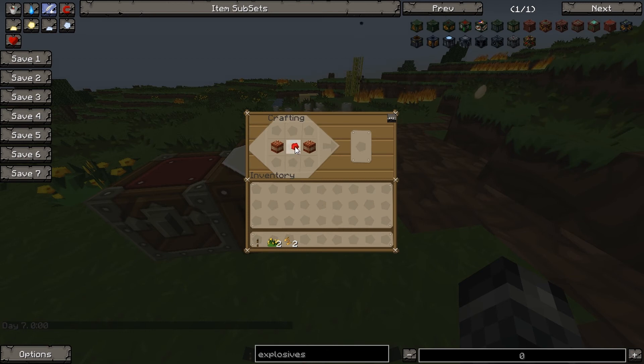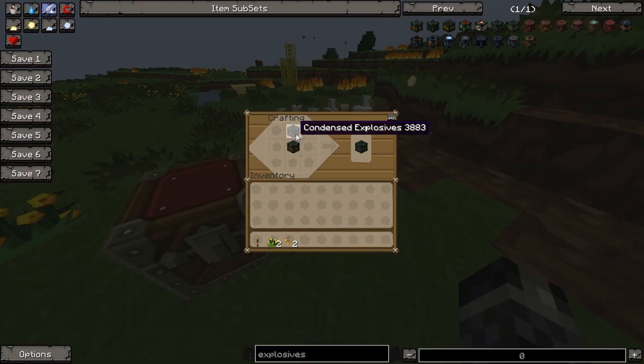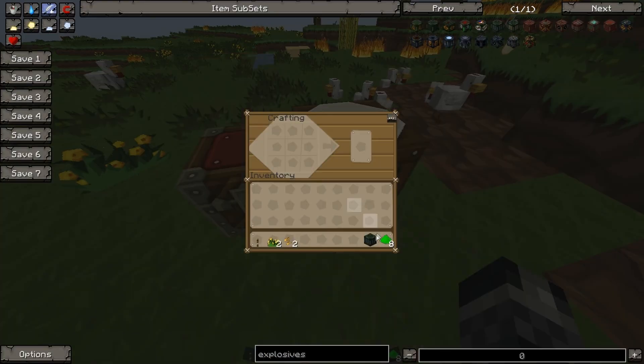TNT, redstone in the middle as usual — condensed. Condensed explosives are pretty much the base for the whole thing. Then repulsive explosives again. And then this time poison powder, not sulfur, around the repulsive explosives.